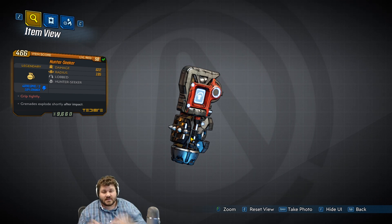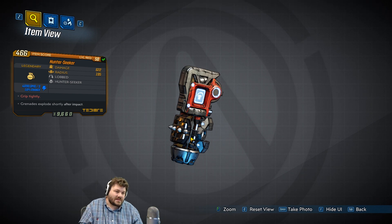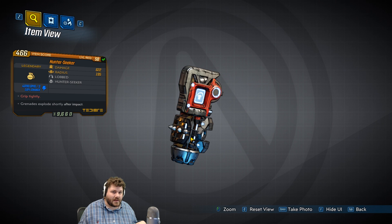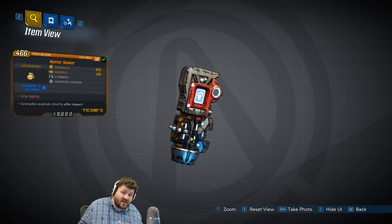If you're looking to get one of these, it's a complete open world drop — it can drop absolutely anywhere. Mine dropped off the very final boss of the game, so if you want to farm her you can. I'd say I'm worried about spoilers but I'm not — I just can't remember her name off the top of my head. She's forgettable.